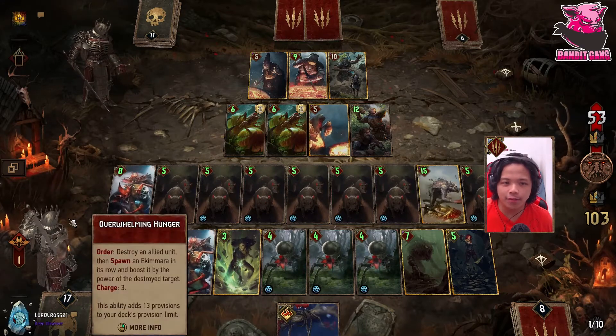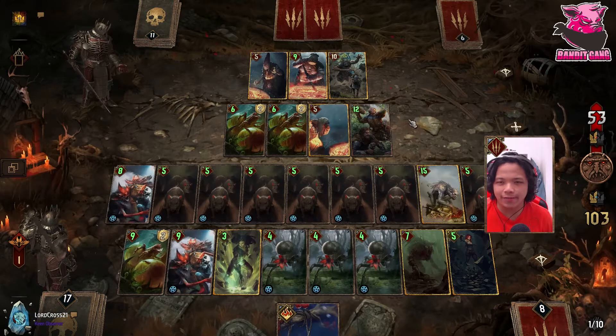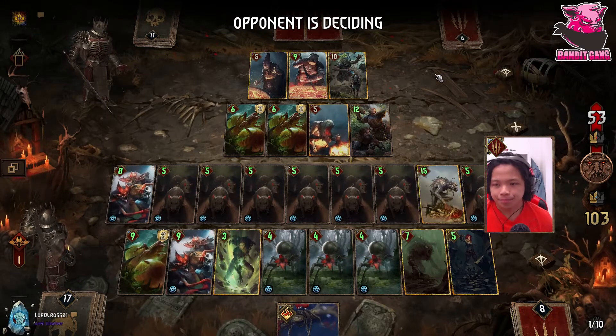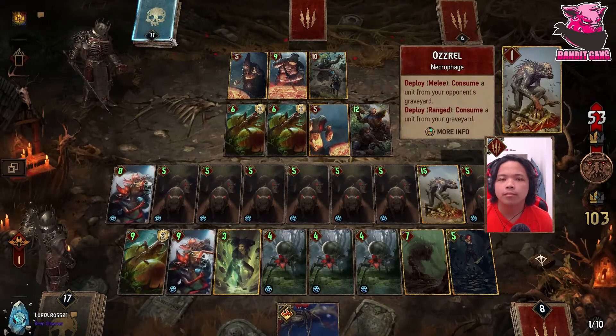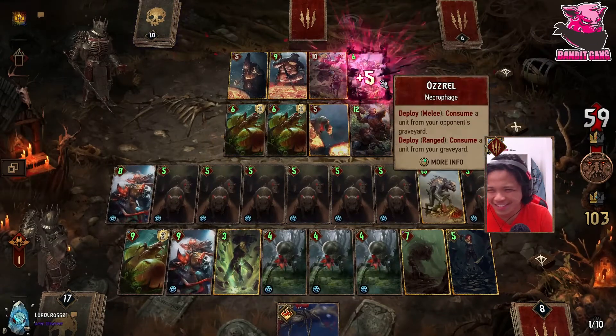With this last charge we have nothing to use it for, which sucks. I wonder if he's been hiding an Urgent — that might be problematic. This must be Osrul. Wait, he's choosing to eat from his own graveyard? Okay sure, we'll eat this one — not like it matters I think.